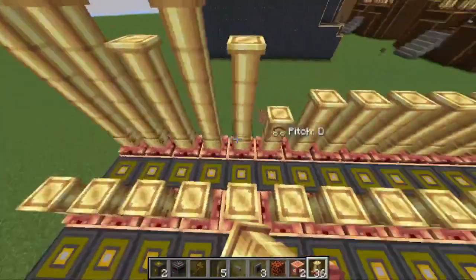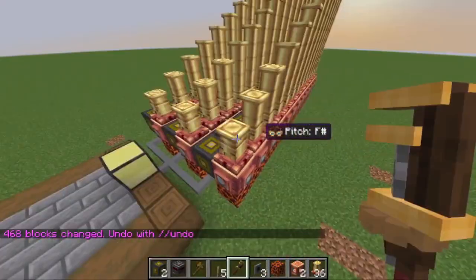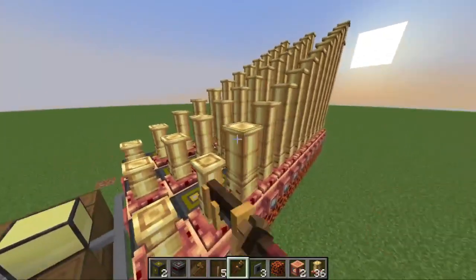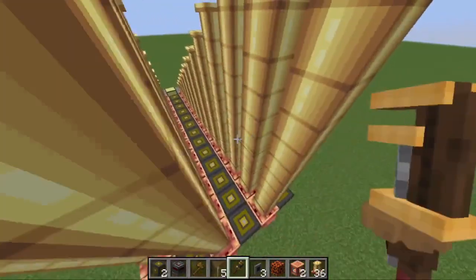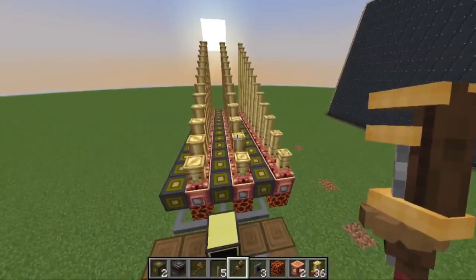Set up the steam whistles like this. This is easier with WorldEdit, but you don't need it. Now set the pitch of every steam whistle accordingly. The furthest left octave should be the lowest, and the furthest right should be the highest. You can leave the middle one unchanged.